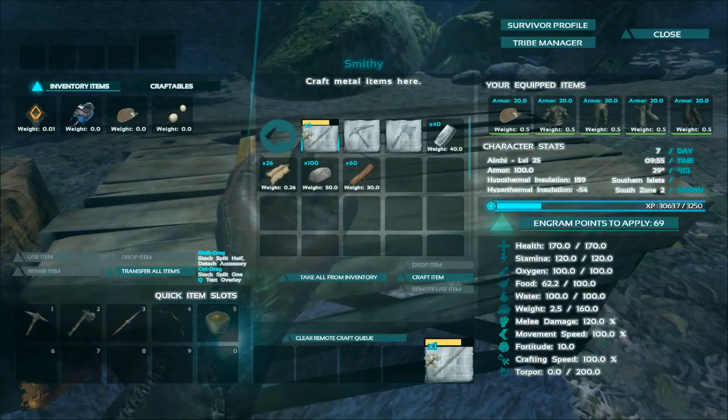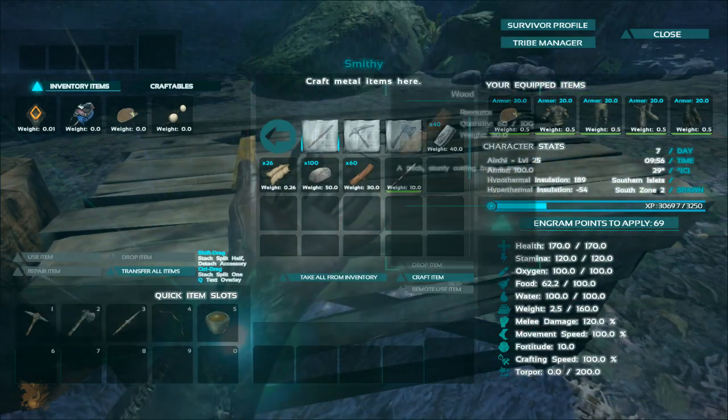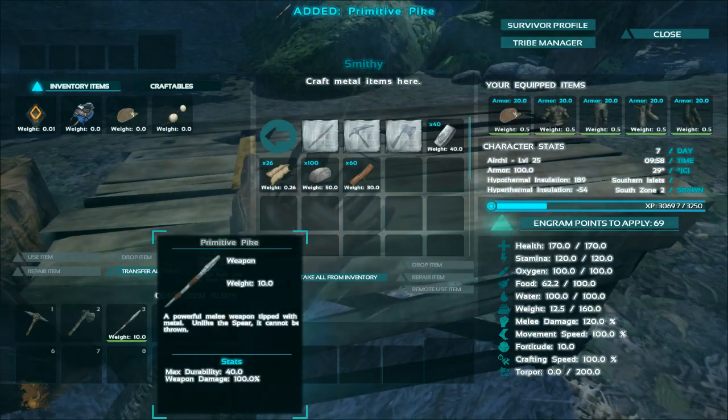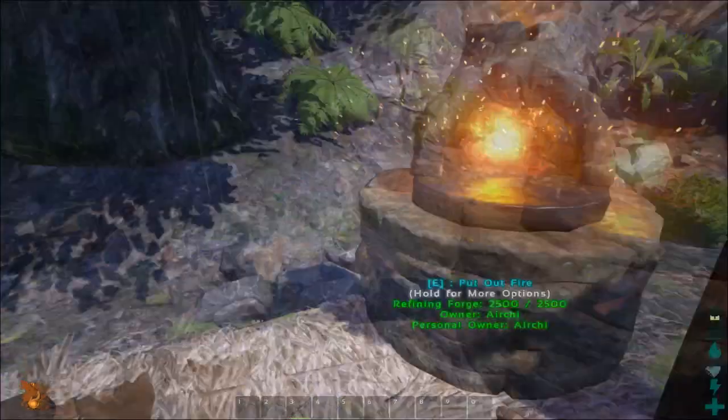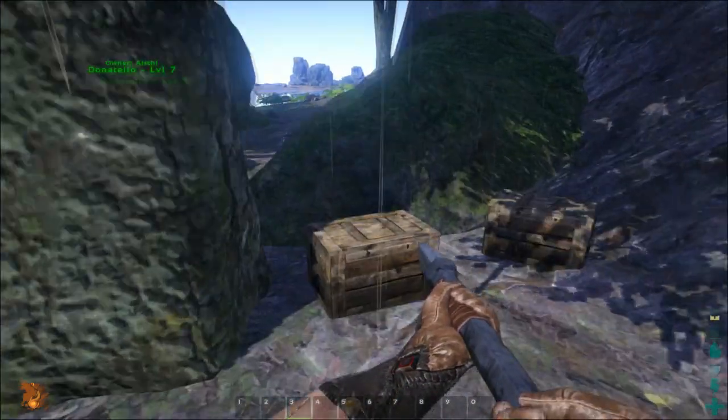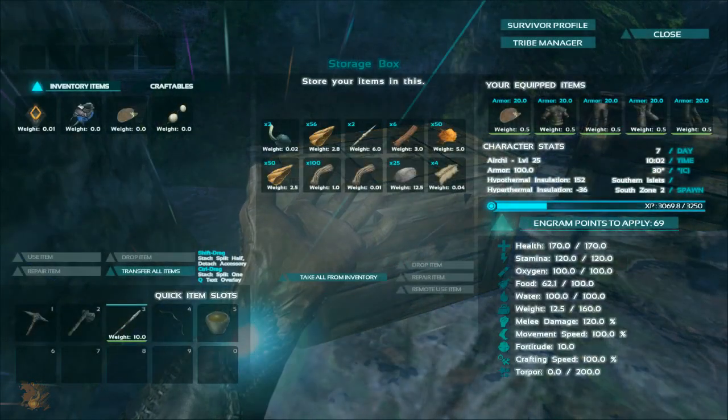The pike does a lot more damage than the spear and won't break as easily. You can use this to go into the caves. The caves are a much more entertaining way to level as you actually get to kill several enemies, and they also drop rare recipes.